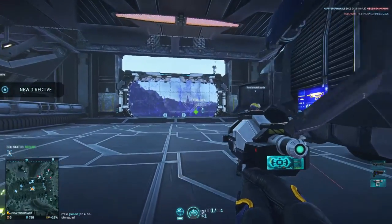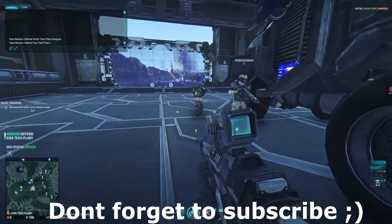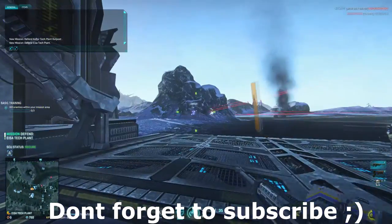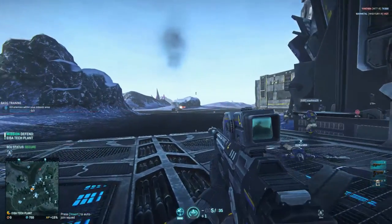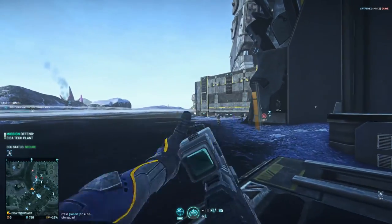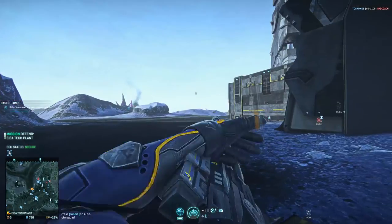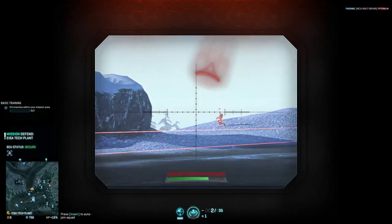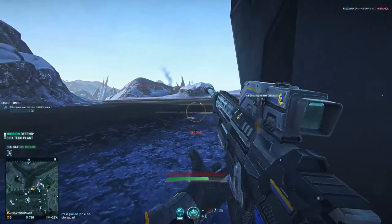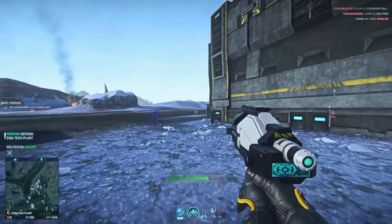Alright guys, so here in our number three spot, we got Planetside 2. Planetside 2 is a game where you're on a huge map with many different areas, with hundreds and thousands of players playing who you can all team up with or battle against. There are three different factions all fighting against each other, doing missions against the opposing people. You have to use all your infantry, air, and ground vehicles to destroy your enemies in this huge massive-scale first person shooter.